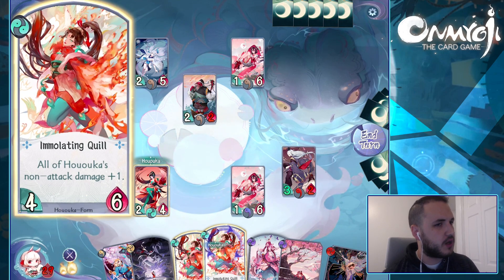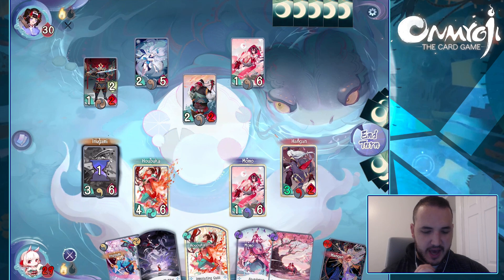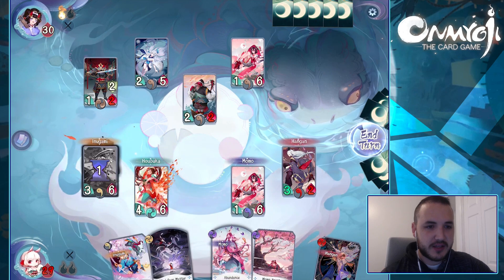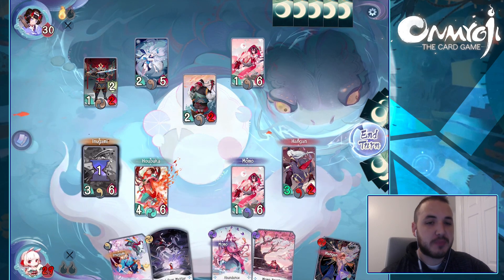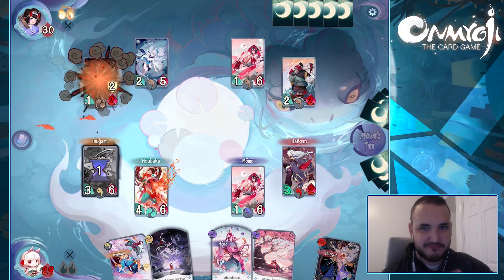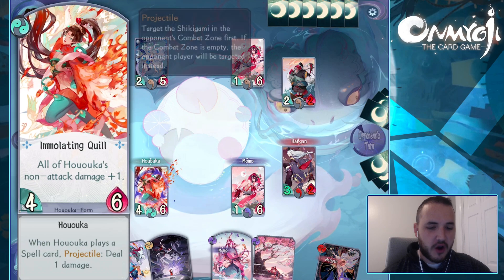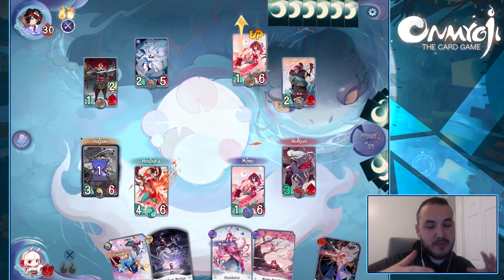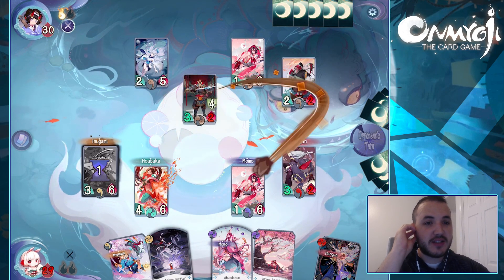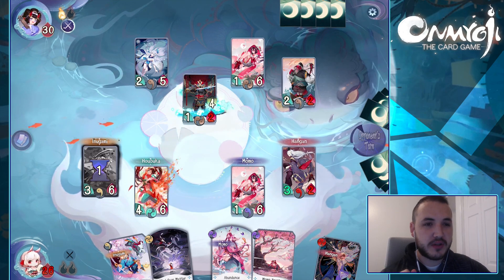So all of Huoka's non-attacks get plus one damage — go ahead and use that. And then if you use a form card like that twice, it's not going to work for your characters — it's not going to boost them up again. But you'll notice now that the art for the characters changed, and some of the animation is now coming out of the border. I dig it, I think it looks really, really good. I'll show you guys some more cards as we get into it, maybe talk a little bit about card building and deck building, and we'll also do some card pack openings.